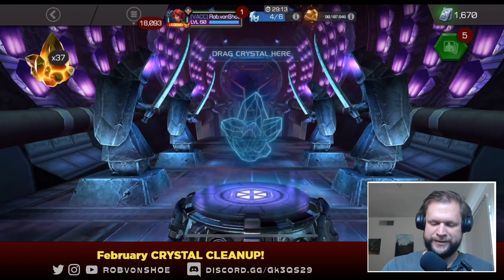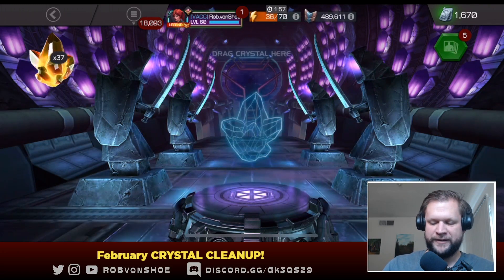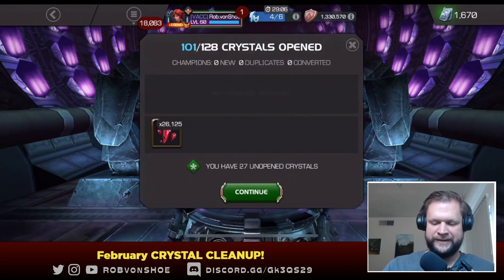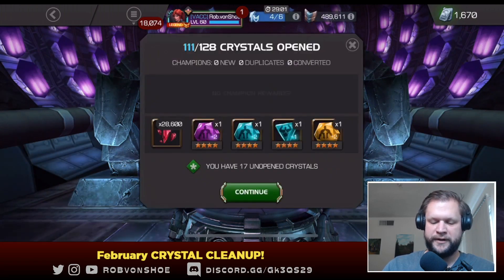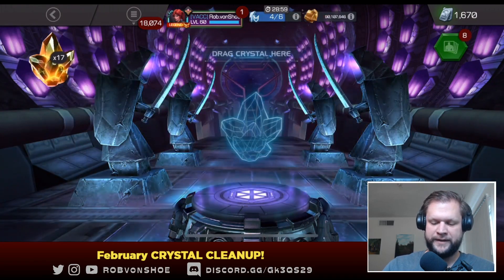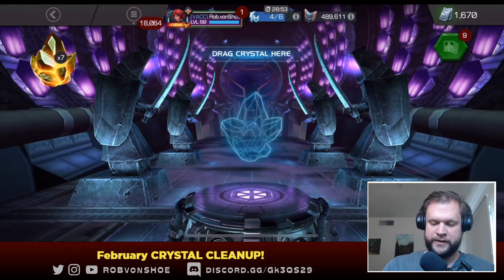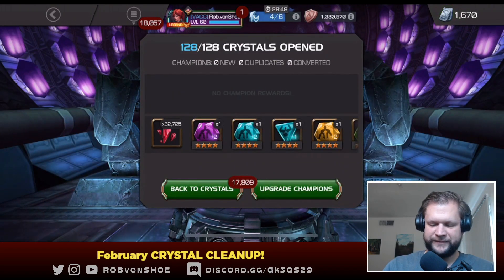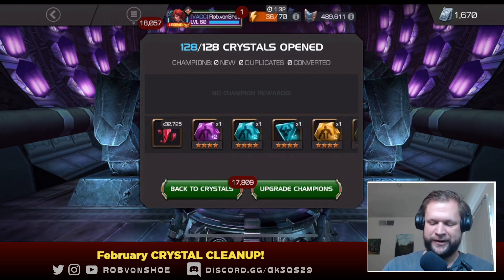Four more pops. Man, it's kind of ridiculous how hard this dude is to pull out of this crystal. I've been opening max sig five stars for a few years, at least a couple years, and nothing. I've pulled the three star I think three times and the four star maybe twice at this point, but otherwise nothing. I think it's like a 0.1% chance or something crazy like that.